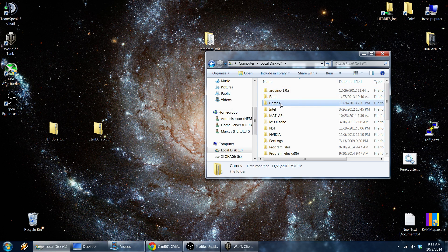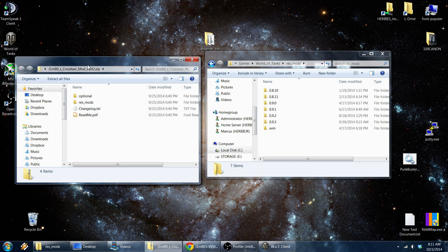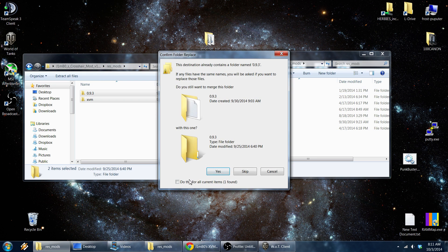The World of Tanks folder is usually installed by default to your operating system hard drive, under Games, then World of Tanks. Then go to ResMods. Open up the crosshair mod zip file, then open up ResMods inside it. Take these two folders — these numbers are the version folders for old World of Tanks updates. Right now 9.3 is current, so put it in there and merge them.